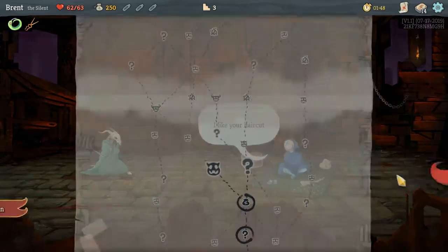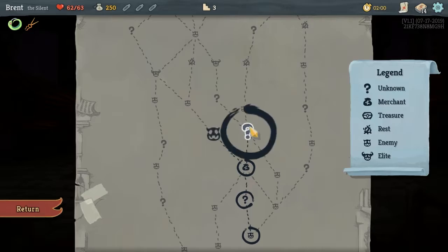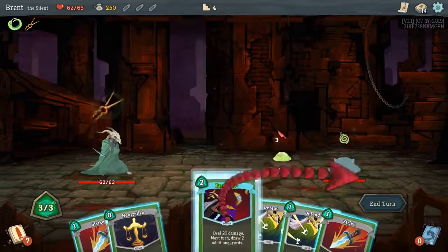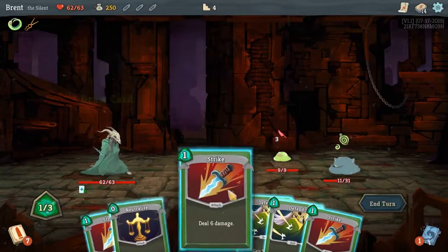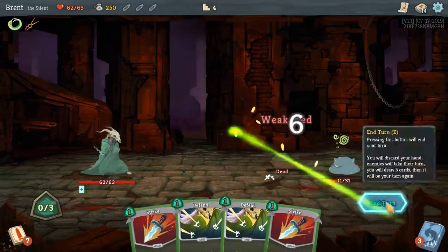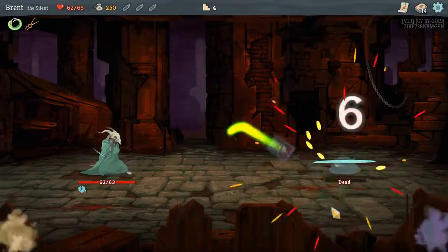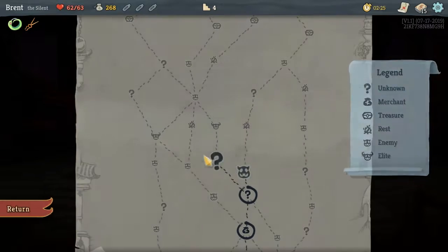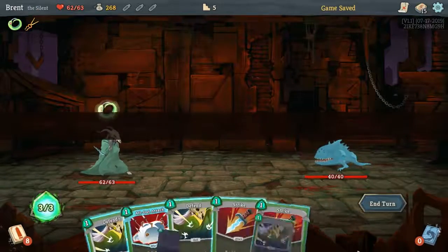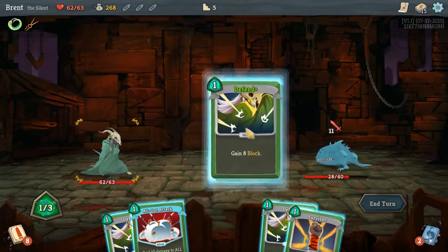Nothing else is really sticking out to me. There's one if we divert our path — we'll get some more rest but won't get an elite. I think I'm fine with that. We're going really just to win, not to win in a crazy fashion. So we took Predator as our big source of heavy damage, because The Silent, I think, struggles in damage, even though they have some interesting mechanics. Damage is more meant to be done with poison and such.